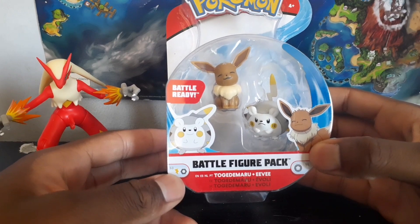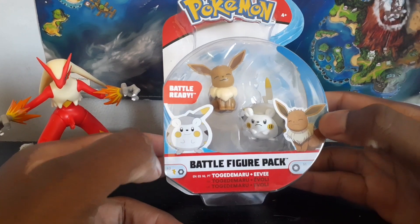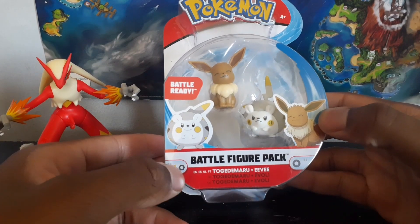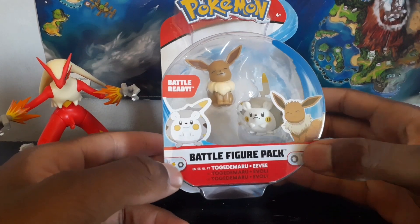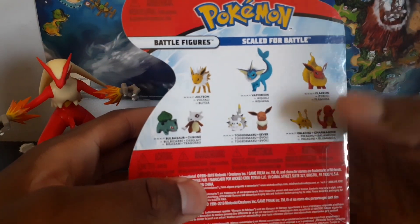Next up is the Season 3 battle figure two-pack of Togedemaru and Eevee with the smiling face. Togedemaru here is electric and steel type, and Eevee is normal type. You can see both figures' faces clearly on the packaging, with the Pokemon logo on top. You can see all the previously reviewed figures shown on the pack — they're all pretty good. Let's get these guys open.